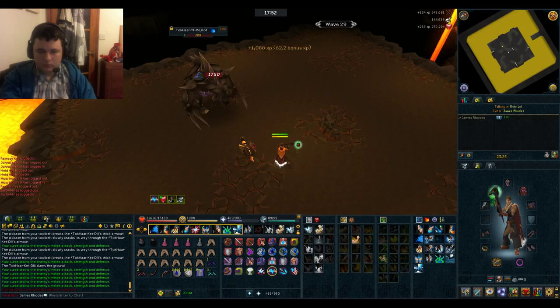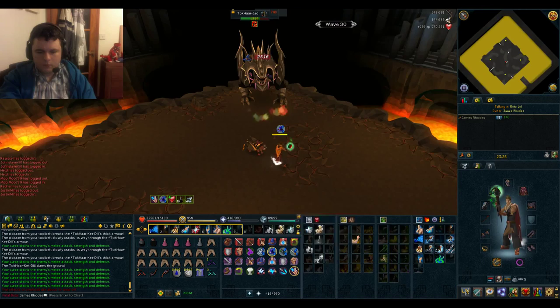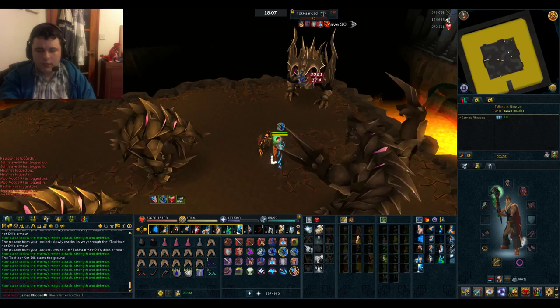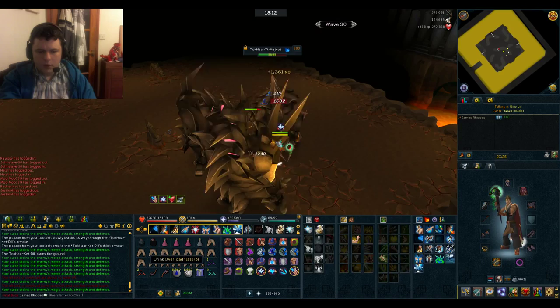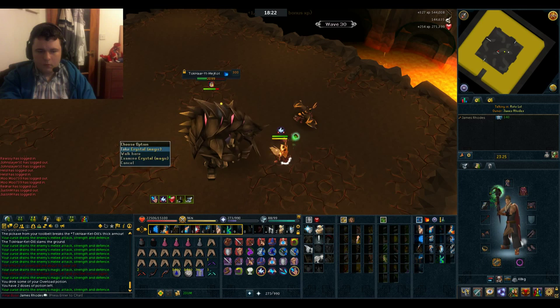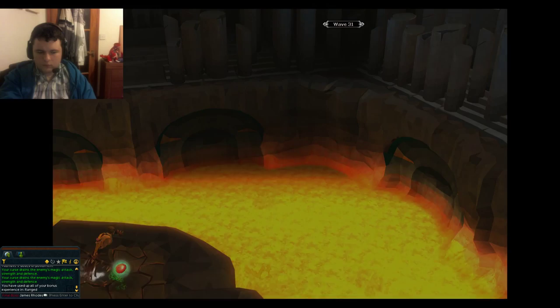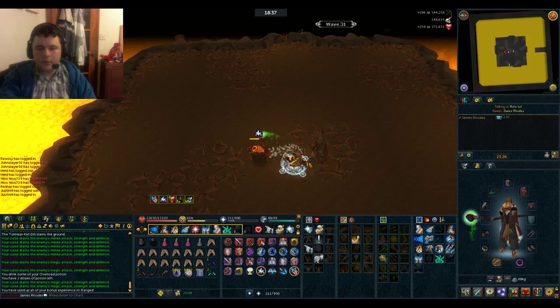Very easy to remember. Here comes the Jad - just pray accordingly to what he attacks you with. My overload has run out so I'm topping that up. Entering another cutscene. There's nothing to save you now in terms of safe spots - only this middle area. The arena is only going to get smaller and smaller.